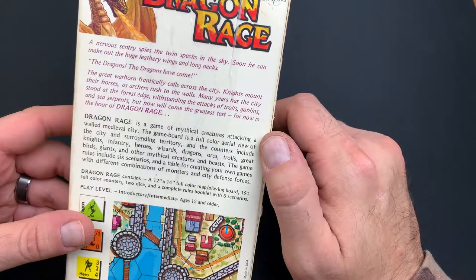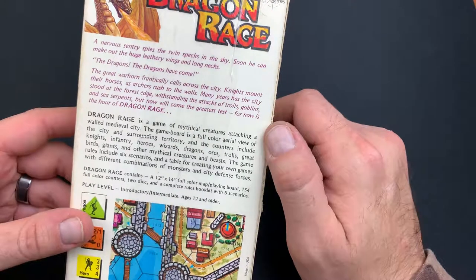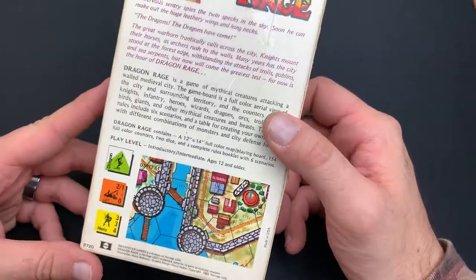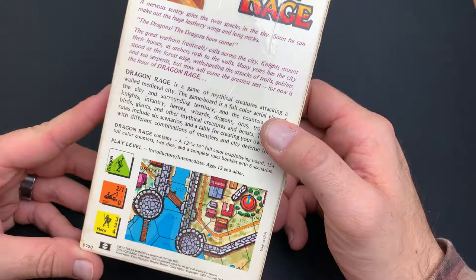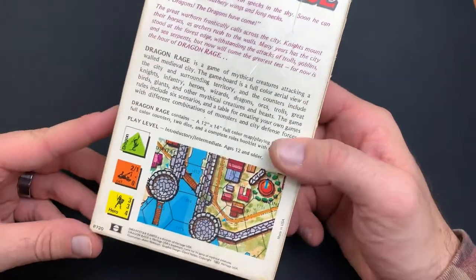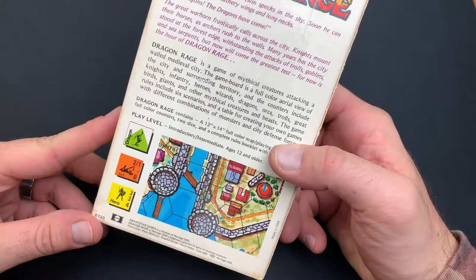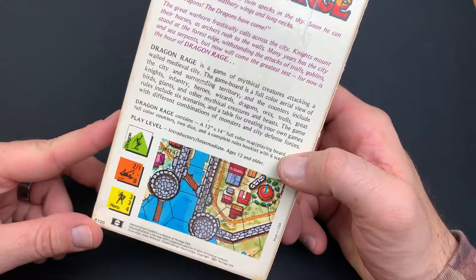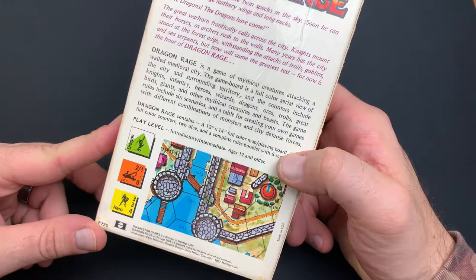You get a 12 by 14 full color map playing board, 154 full color counters, two dice, and a complete rule book with six scenarios — so you get six different games to play in one, which is kind of cool. Player level is introductory and intermediate, ages 12 and older.